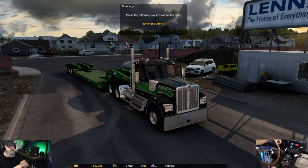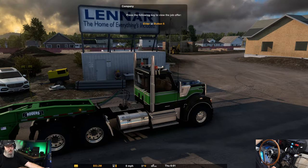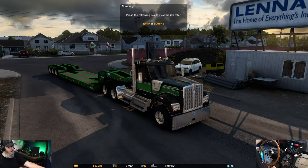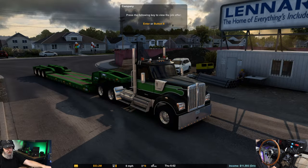Hey guys, welcome back to the channel. We are back in American Truck Simulator, right now we're in Twin Falls. We have the Harvin Kenworth W990 — this is a free truck on Steam. It was originally built by someone else, but Harvin took it over, made some additions, basically revamped the whole thing, but it is a free truck.